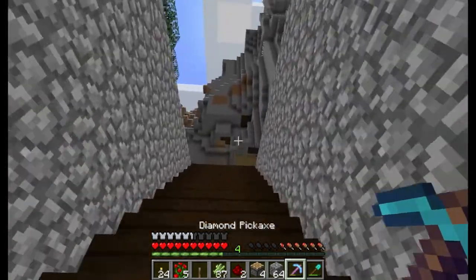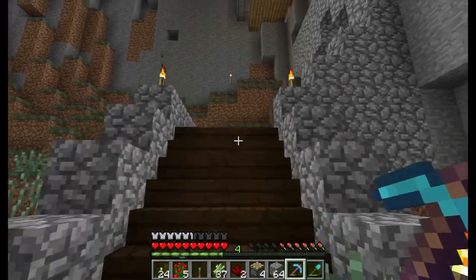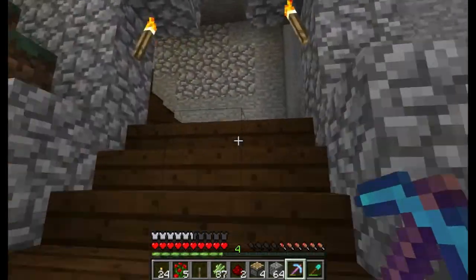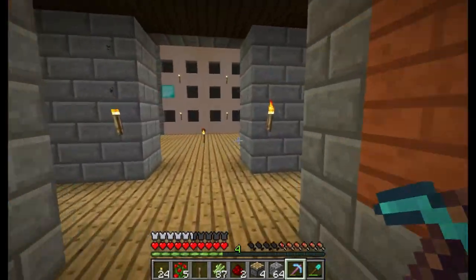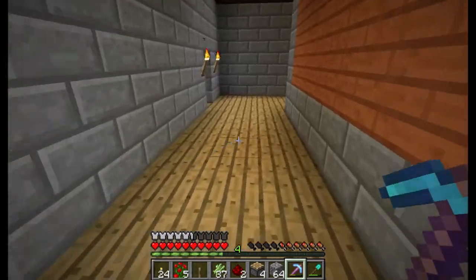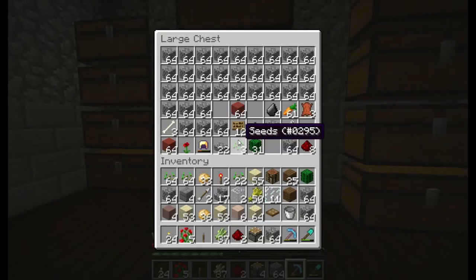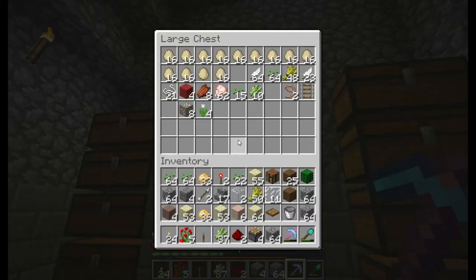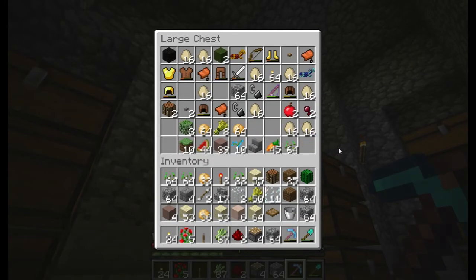I haven't worked on the wheat farm yet but I got a bunch of wheat seeds and some wheat. One of the things I wanted to do today was unlock the brown sheep - then we'll have every type of sheep, which is sort of an achievement in itself. I also need to name some of you guys, but I'm not going to do that in today's episode. Where did I put those cocoa beans?